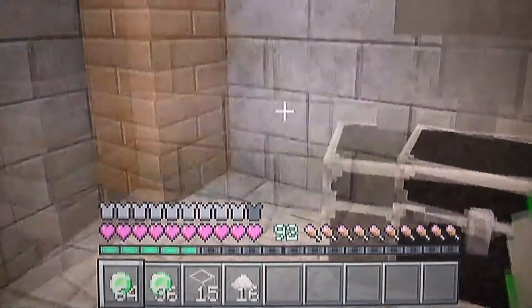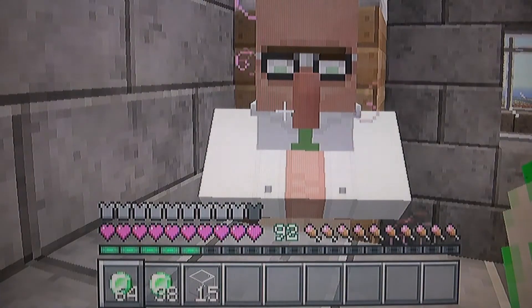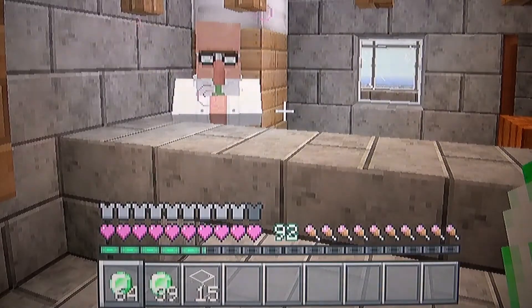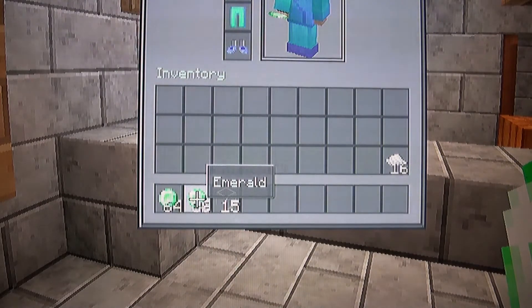I've still got this other stack, so let's go ahead and trade all this. Okay let's see if he'll refresh — yeah he refreshed, we can do one more. So actually I got 103 emeralds: 64 plus 39. If that was 40 it would be 104, so it's one less, it's 103. That's how I do my math.